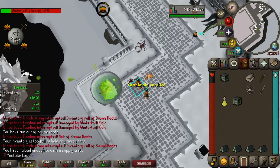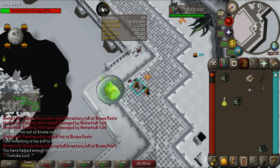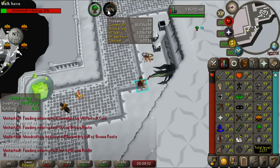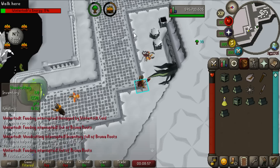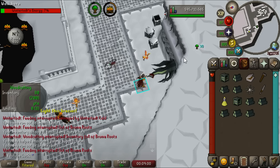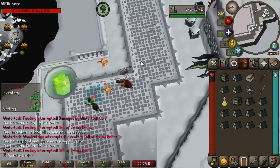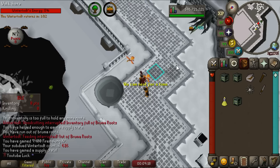My next chill goal: Wintertodt. I want to get 20 million firemaking XP — I'm going for 20 million in every skill. We're getting a clean 332,000 XP per hour. The method I use is hopping to another Wintertodt world where the boss is at 60 health or higher, then using fletching to ensure you get 500 points and the 10,000 XP bonus at the end more frequently. You can do several runs per inventory. I actually like it a lot more than regular Wintertodt.